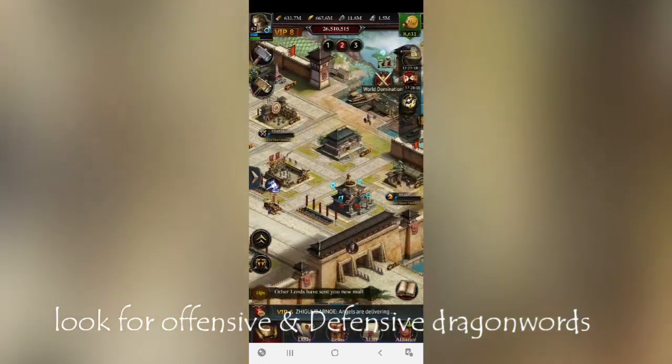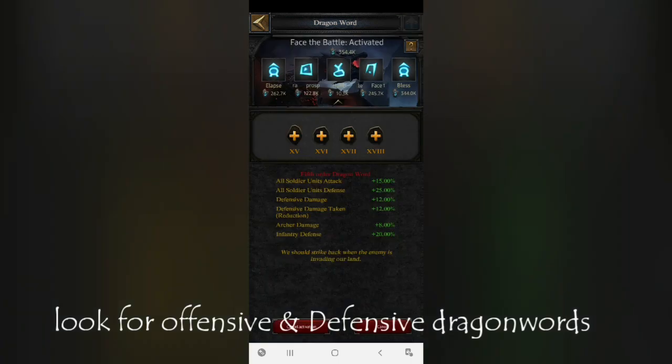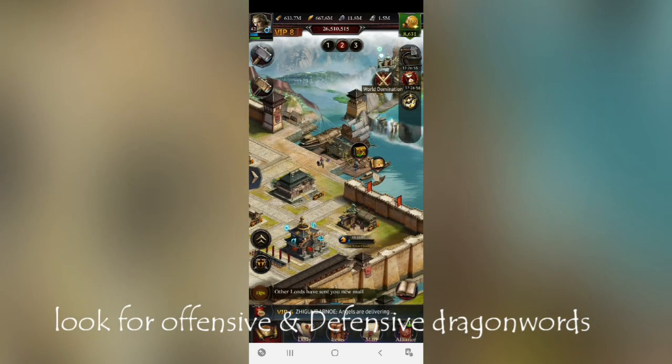Now let's move to the Dragon Word. For defensive purposes the Dragon Word is very important. I'm using 'Face the Battle' for defensive. It gives defensive bonus, defensive damage taken reduction, archer damage, and infantry defense. Apart from that, 15% unit attack and 25% unit defense. I could go for Bless also but I'm not using it because Bless gives offensive damage. Offensive damage is very important compared to attack, so the current one gives 15% attack, 25% defense, offensive damage by 10%, and skill CD time reduction by 10%, plus turning lost and wounded by 3%.